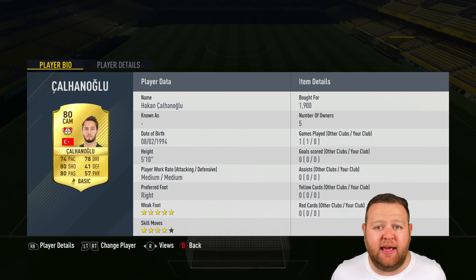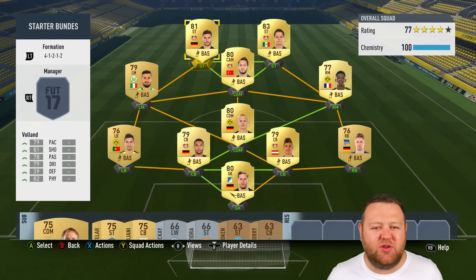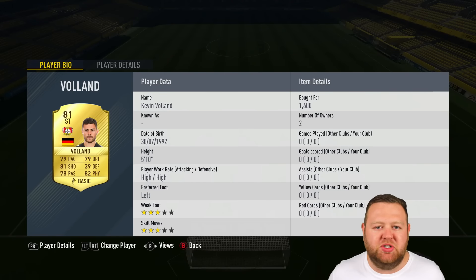But Hakan Calhanoglu — I think that's how you say his name — comes into the team today. 80 rated. Seriously good at free kicks and long shots. Four-star skill, five-star weak foot. He's almost the perfect CAM for a budget squad.